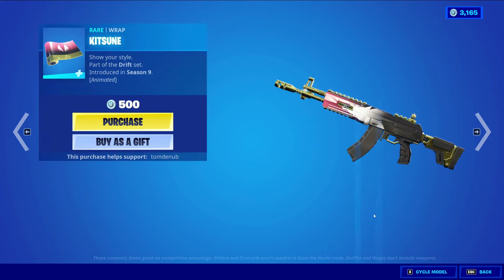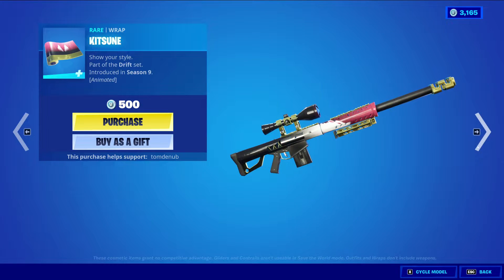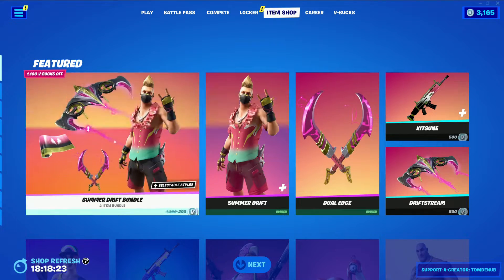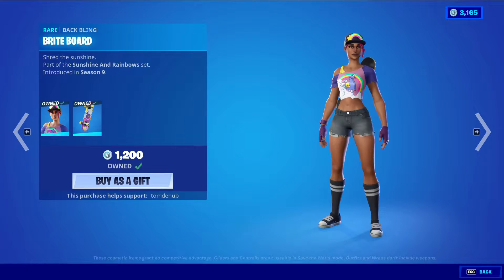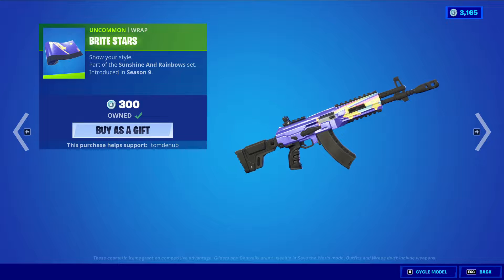We have Kitsune, a wrapping at 500 V-Bucks, also animated, and then Drift Stream of the Ladder at 800 V-Bucks. You can buy them all separately. We also have Beach Ball returning with the wrapping Bright Board, a rare skin at 1200 V-Bucks, and Bright Stars, a returning wrapping at 300 V-Bucks.